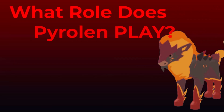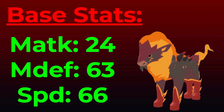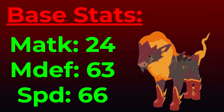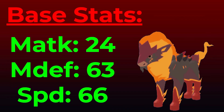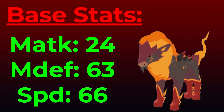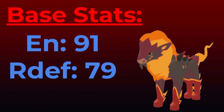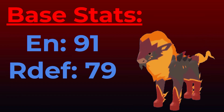The role that Pyrolin plays is an essential question, and the only way we can answer it is with its base stats. Its base stats limit it from taking a lot of melee hits, so don't try to switch in on a melee attacker unless you're heavily invested, which isn't advised. Its melee attack of 24 is really bad, and its speed tier is competitive with other walls but won't be outspeeding many offensive lumions. However, it has a good energy stat of 91, allowing you to use a bunch of moves before running out.